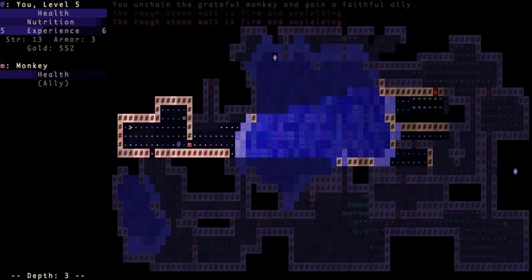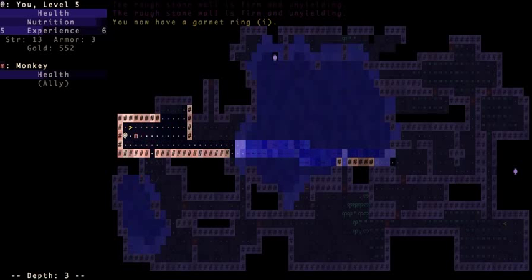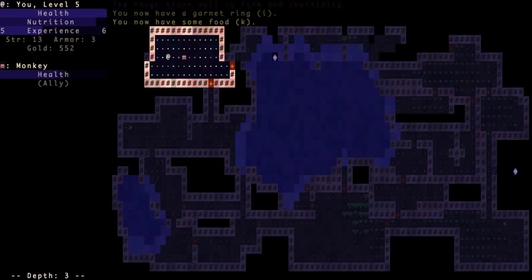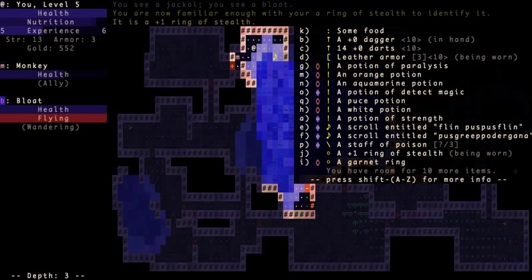Monkeys are pretty much useless unless you can find a wand of polymorphism to change them. But eventually your allies will learn things — they'll study corpses and figure out new abilities. I don't want to put on this ring that I have because it's a cursed ring of some kind.